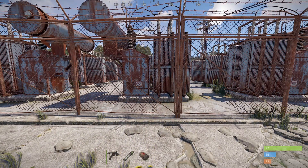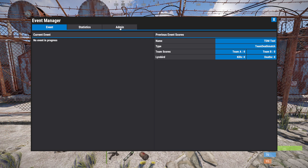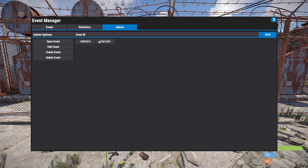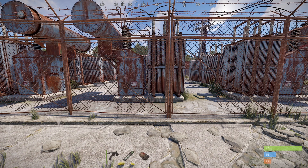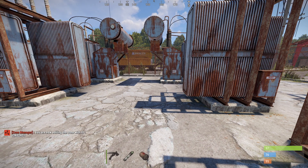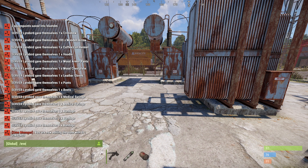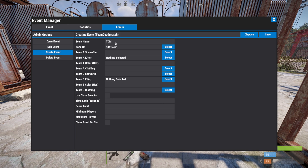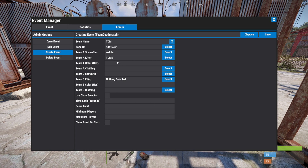In theory we should now have everything to create our event. Let's do /event, go into admin, create event, team deathmatch. We have to select a zone — there are two zones at the moment. To make sure you have the correct zone, stand inside the zone and do /zone_edit. It says you are now editing zone with ID 134, so I know which one is correct. Let's go back to admin, create event, team deathmatch, zone 134. For the event name let's do TDM. Then team A spawn file — select red TDM. Team A kits — TDMK.